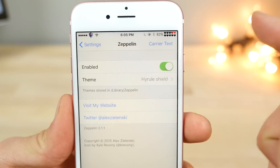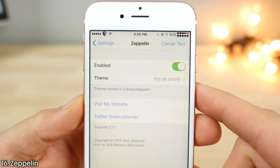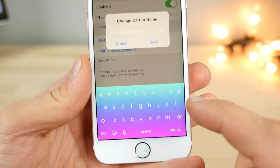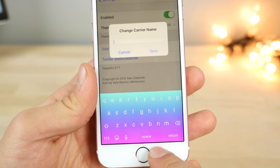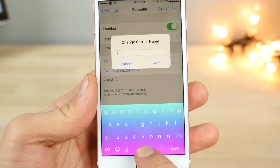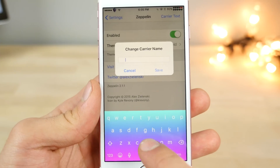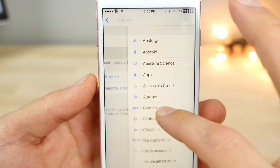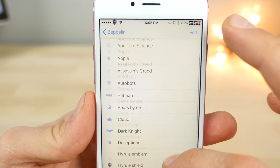To get the little Zelda shield in the carrier area I used Zeppelin. A quick tip about using Zeppelin on iOS 10: if you want to use carrier text, you need to press Space eight times before typing your text. Of course, I have a theme enabled right now, but you can download many packs from Cydia.